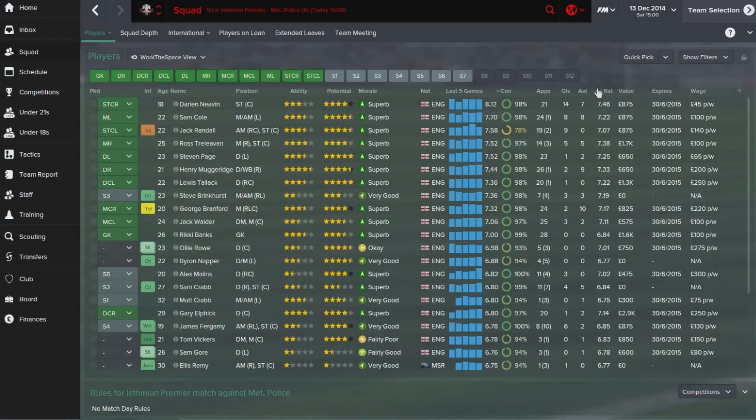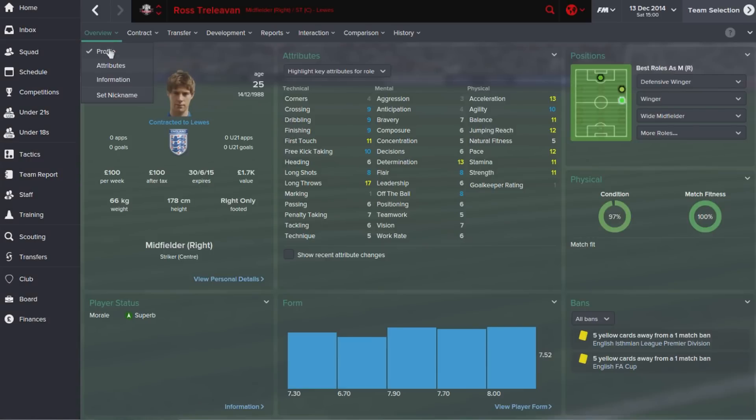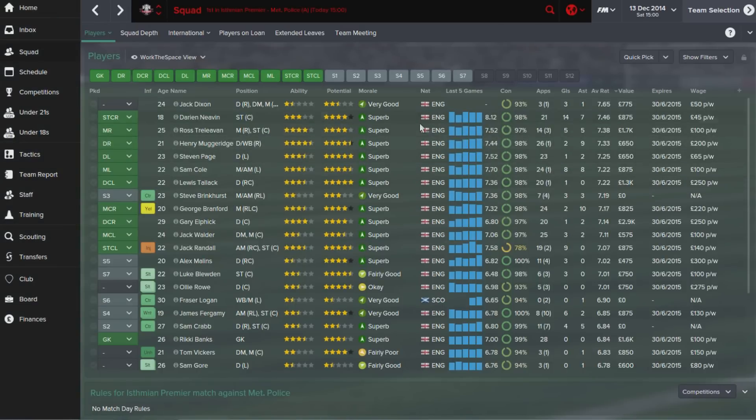In terms of top performance across the season, Nevin is the top guy with a 7.46 average rating — 14 goals and seven assists. The young 18-year-old has been superb and I'm hoping to keep hold of him. Trillivan with a 7.38 has been great too, though it's unfortunate his natural fitness is only five — between games he gets tired very quickly and struggles to recover for a midweek game, which is a real shame because when fit he's been very good.